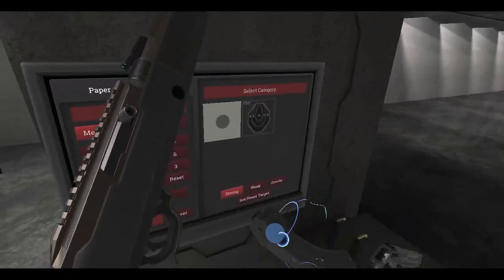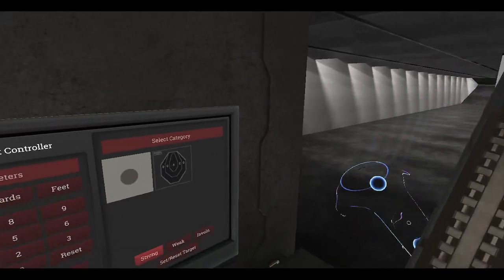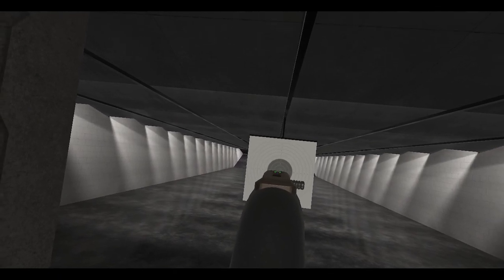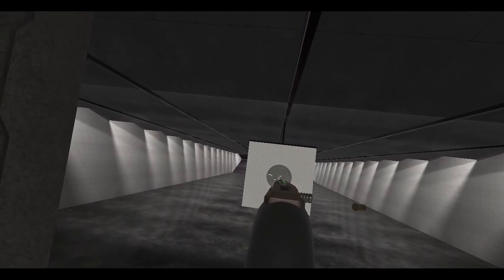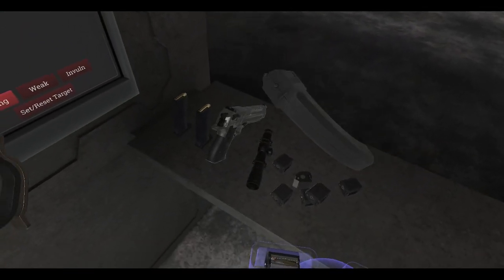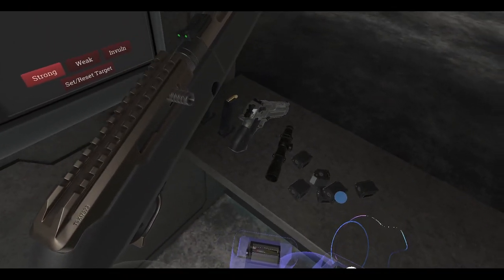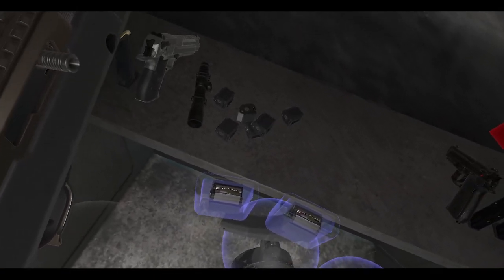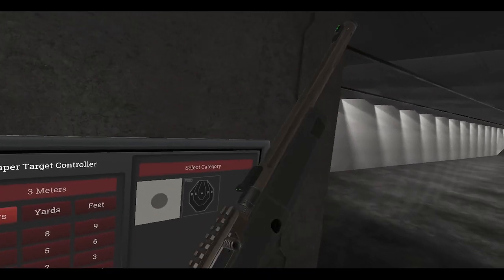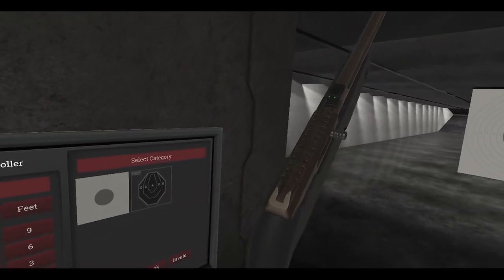Not bad. Very low recoil because obviously it's a .22 LR, it's not going to jump all over the place. There you go — I don't know the exact round count of this magazine, but I do know the amount of rounds in the next two magazines we're going to look at. But before we do that, let me look at one other feature Anton put on this gun.